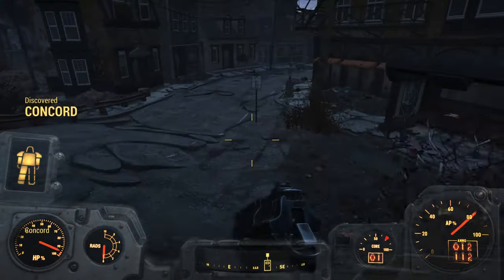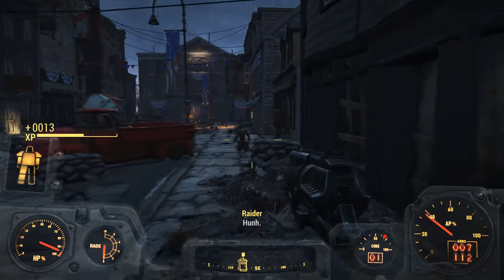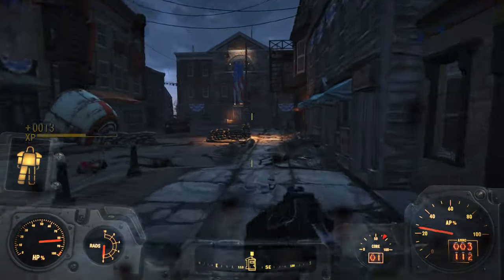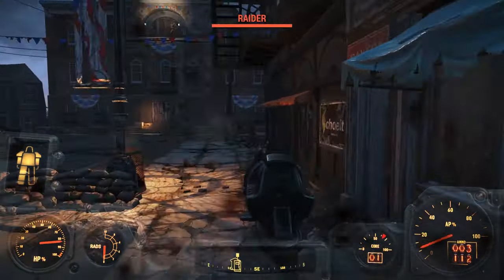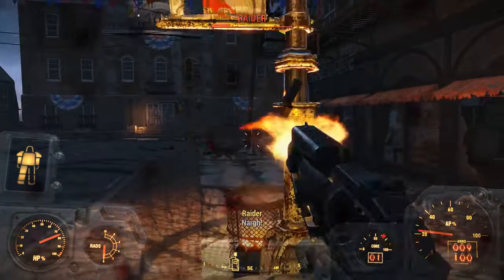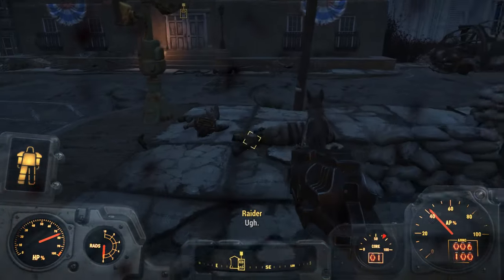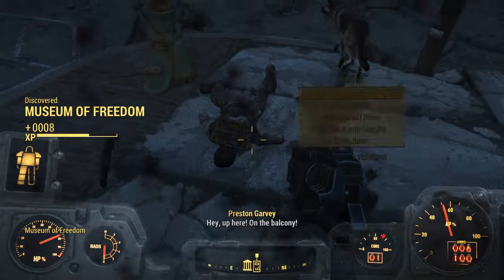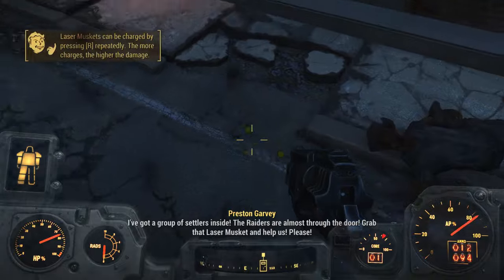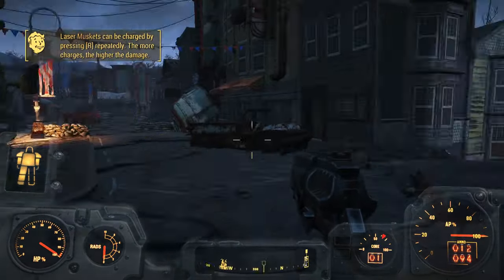Once we've entered Concord it'll trigger the raider encounter with Preston. If you don't want to deal with these guys, Preston does eventually snipe them but he does take a while. You'd want to flank them quick while Preston is distracting them — go up from the roof. This is why Dogmeat comes in handy, because he can hold these guys down for you.